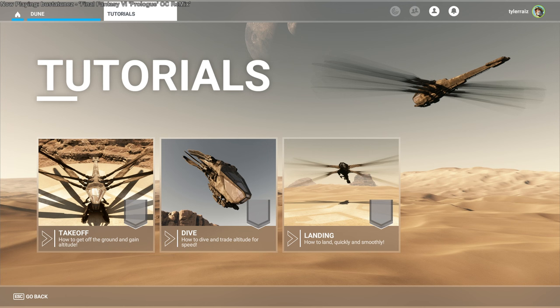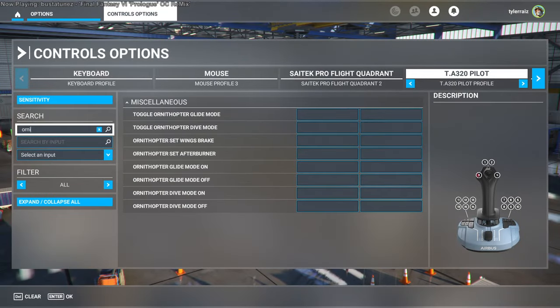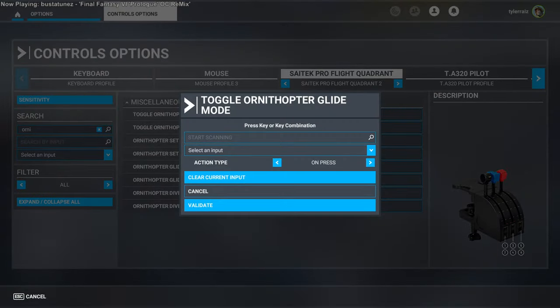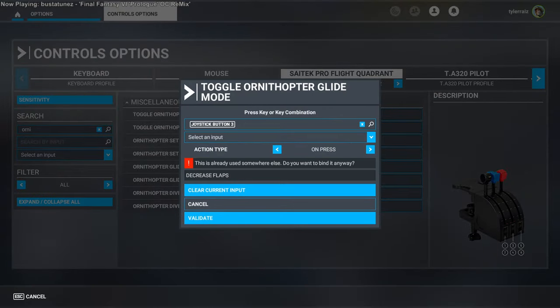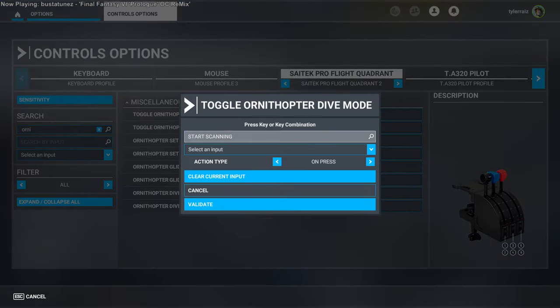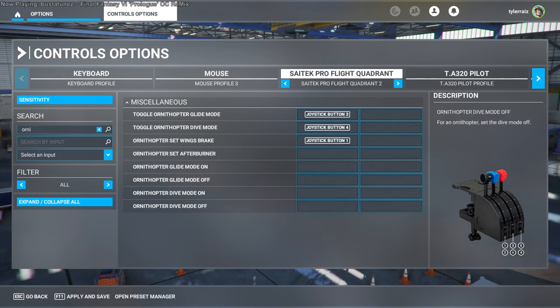I won't go through the three tutorials though I do suggest you do them. They provide very essential information as far as flying the Ornithopter is concerned, and I also suggest you set up your controls by typing 'Orni' in the search field. You need to set up the Afterburner and the other top four controls listed there, and I mapped them to my throttle quadrant.